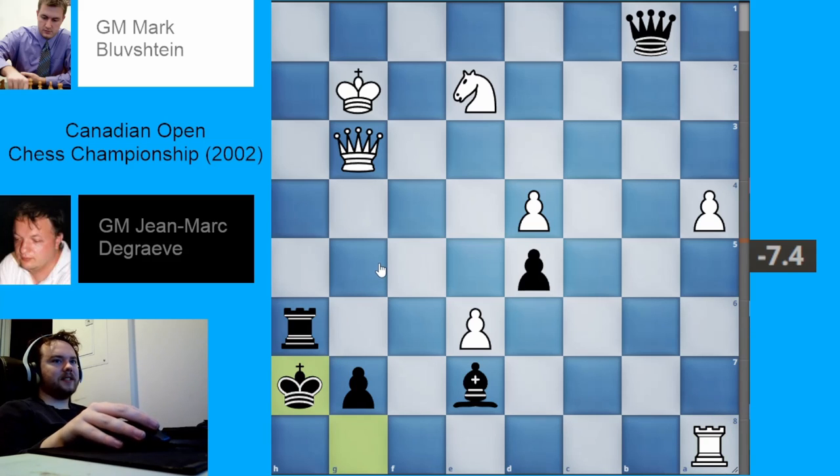In other endgames, you want to activate your king — you want your king to join the battle and participate in your plan. But in major piece endgames where you've got queen and rook and something, the king wants to just hide in a bomb shelter and wait for things to get traded off or for you to win in some other way. So the king just hides over here, and in this position it's very hard to find a move for white. White is just very, very dead here — stepping into a mating net.